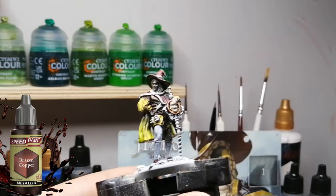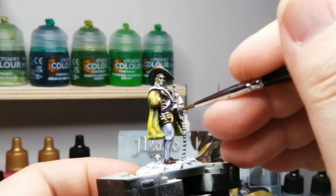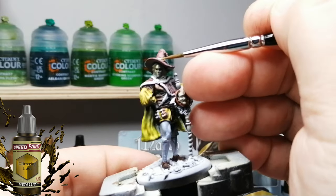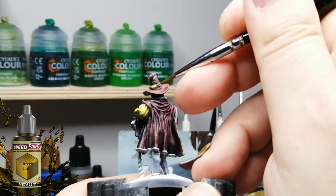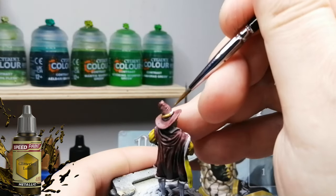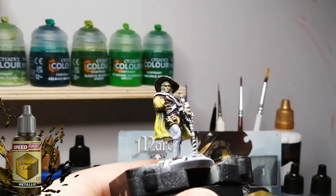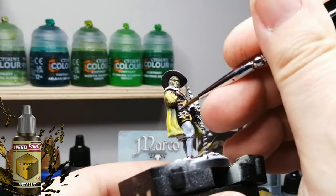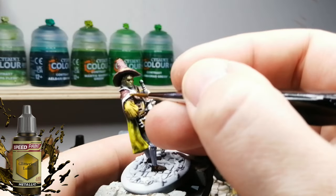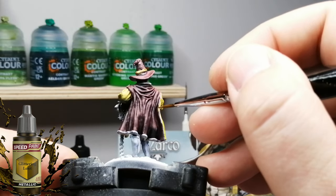I don't paint the base here because I'm using the exact same method on all the bases from Black Rose Wars. It's Nuln Oil first on the whole base just to get it darker in the recesses, then some Poppy Red for the roses and some Shamrock Green for the vines. I'm gonna be using that on every single base — I'm never going to repeat it again. They all have the same bases — stone with roses and vines. If you've seen it once, you've seen it a million times.